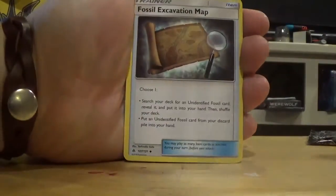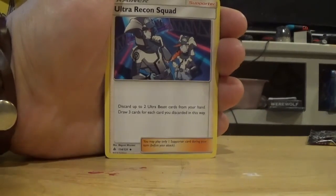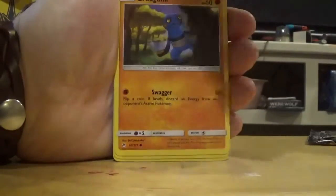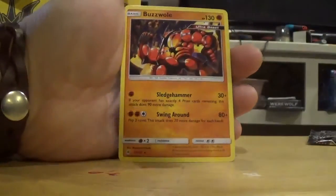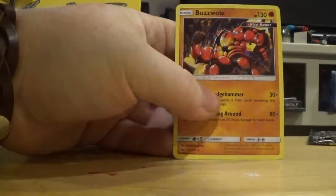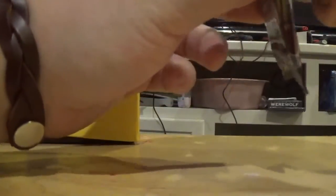Fire Energy, Fossil Excavation Map, Diggersby, Ultra Recon Squad — I've never seen their faces actually. In Ultra Moon they show the faces of the other two, but I never saw these two. Bunnelby, Espurr, Krokorok, Braviary, Cubone. The Reverse is a Snover, and the Rare is Ultra Beast Buzzwole — so other Ultra Beasts have regular cards in this set. But this is not a Holo, GX, Full Art, or anything of that nature.